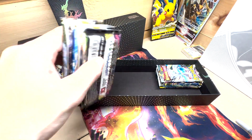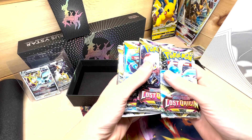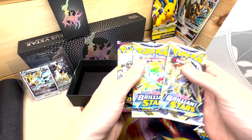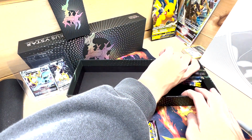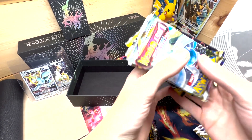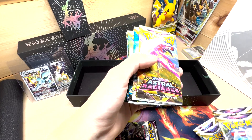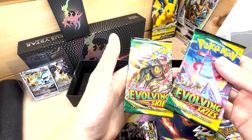I believe we have 15 packs in here. We got Lost Origin, Lost Origin, Astral Radiance and Astral Radiance, Brilliant Stars, Brilliant Stars, and Vivid Voltage. And then the same thing pretty much, just with Evolving Skies — Lost Origin, Lost Origin, Astral, Astral, Brilliant, Brilliant, and Evolving and Evolving.